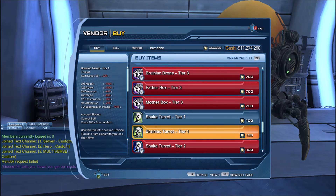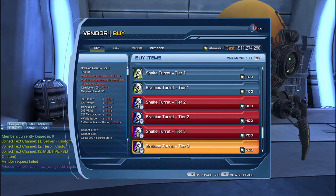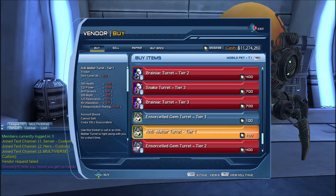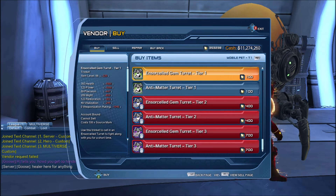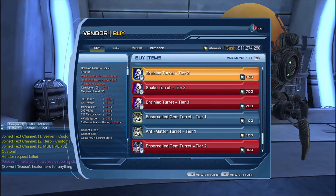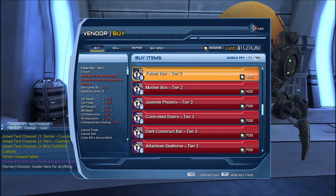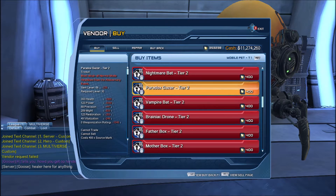The same applies for the turrets. We have the Snake Turret and the Brainiac Turret, as well as the Snake Turret Tier 2 and Tier 3, and the same for the Ensorcel Gem Turret and the Anti-Matter Turret. In theory all the pets will be on this vendor. Depending on which version you want to purchase — Tier 1, Tier 2, or Tier 3 — you may have to do a bit of farming to fulfill the requirement to purchase the pet that you want.